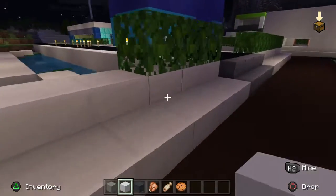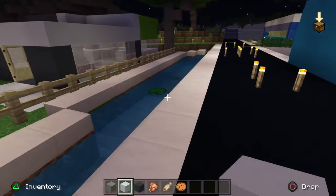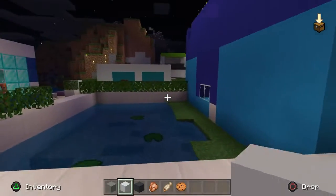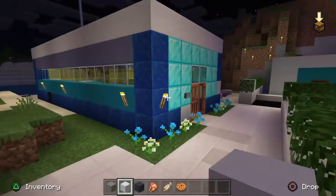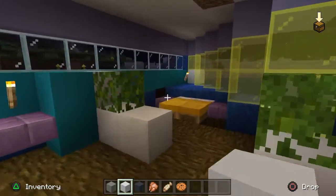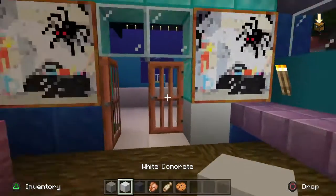Continuing to the latest parts of the city, we had some rivers here. It's not too old so I do remember some stuff. We had this kind of cool house here — I kind of like the interior, I can't lie.